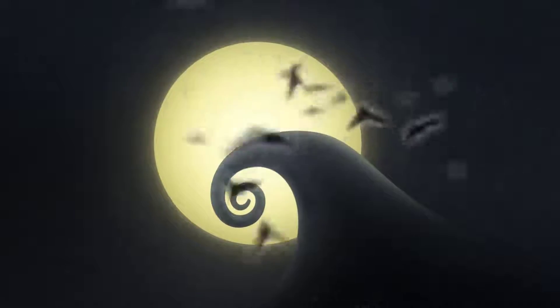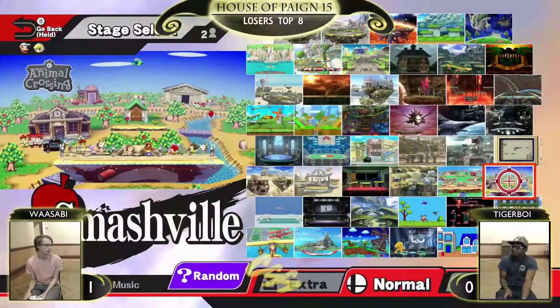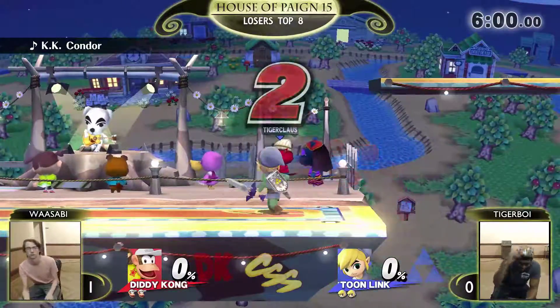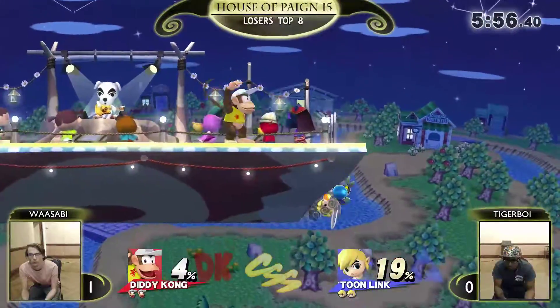Wasabi took the game, but it was very close. We got at least a few more games. Like, that was a brief — take a deep breath. He was in a hole too, and he brought it all the way back, just with that up tilt against that rising Toon Link.